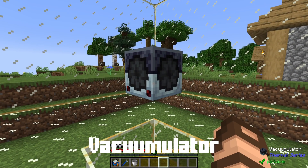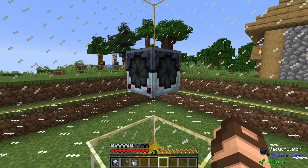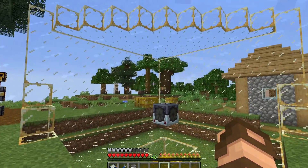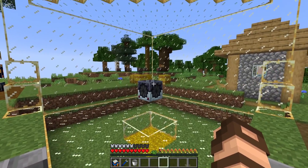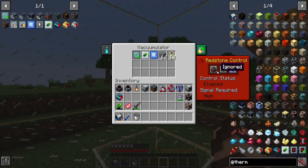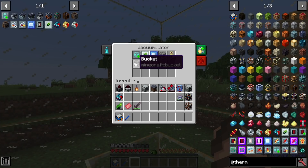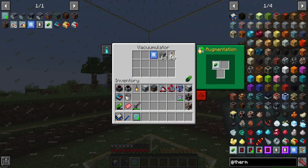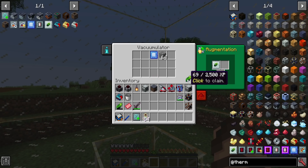Next up we have the vacumulator — actually one of my favorite blocks. It acts a little strangely if you're not familiar with it. It's similar to a minecart hopper but in a much larger area — nine by six by nine — picking up below it but not as far below as above. If I turn it on it has a little animation. Drop something in the world and it will pick it up in a moment. It can also pick up XP nearby, instantly storing it. You can also filter it so it can or cannot pick up certain items.